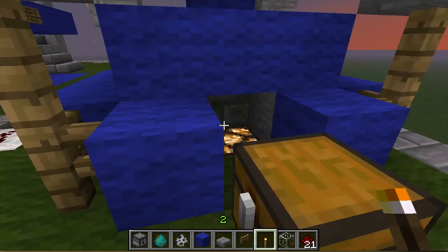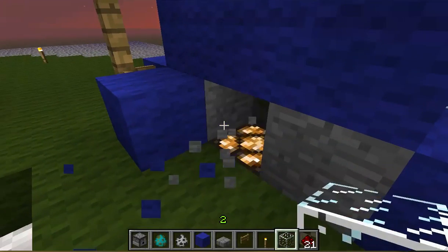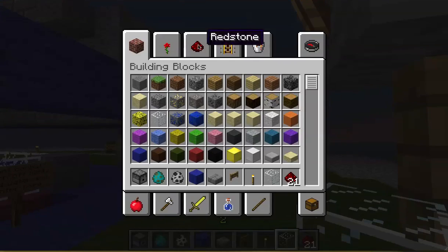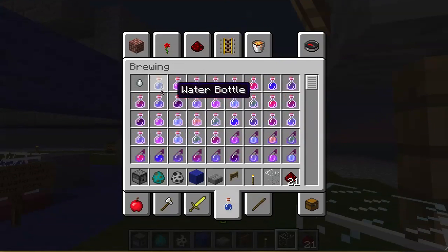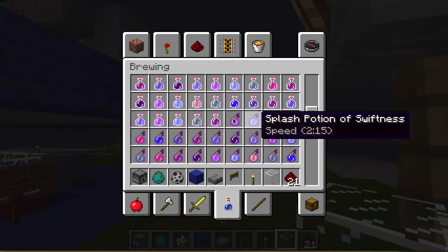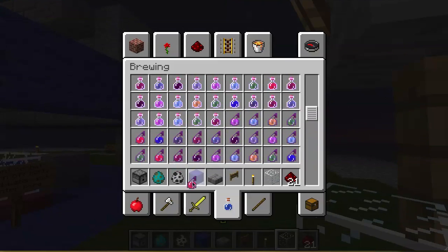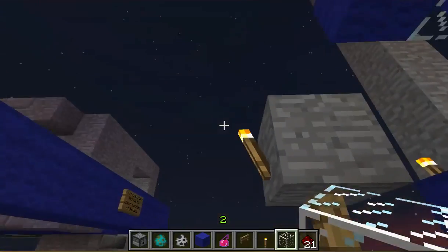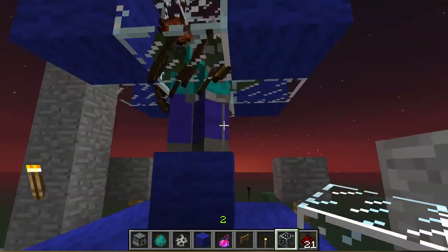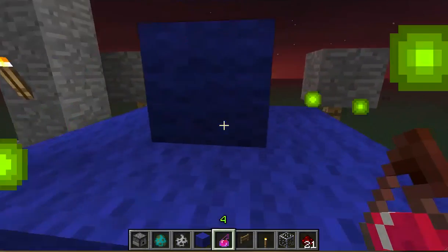I've got glowstone in here. If I use splash potions — just the simple splash potion of healing — now has everybody come in? I think so. Dead, just like that.